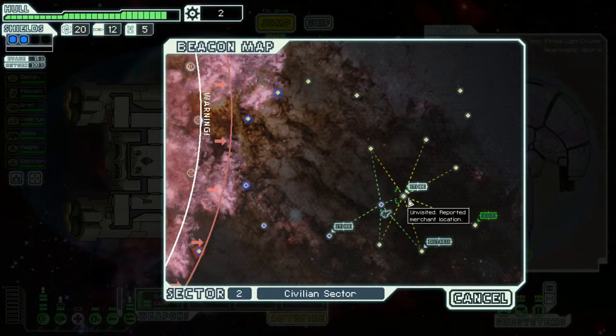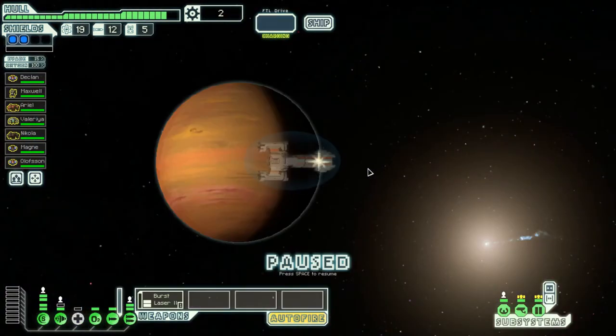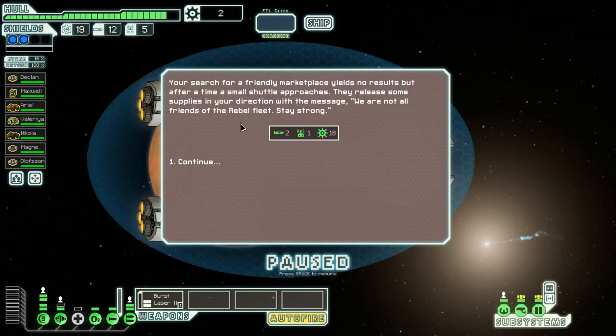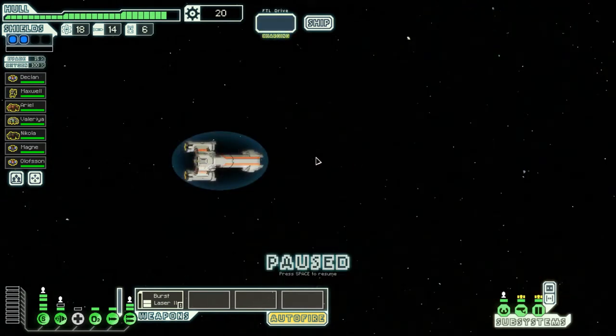So if we go boom boom boom, or we can go that way - around the longer way. How come on this one we've got two stores but not on the other one? We come across a large trade station. However, a warning goes onto our ship - 'Do not associate with the Federation sympathisers. All who oppose the Rebels will be punished.' We search for a friendly market but yield no resource. After a time, a small shuttle approaches and releases supplies with the message: 'We are not all friends of the Rebel fleet. Stay strong!'